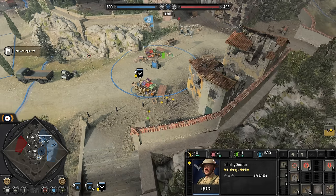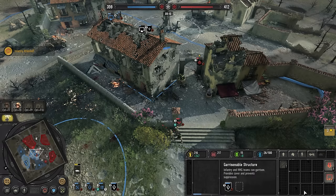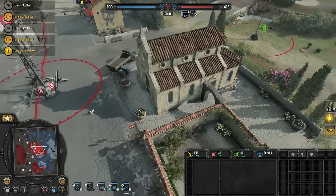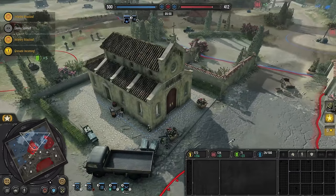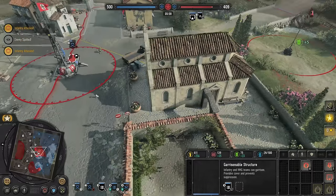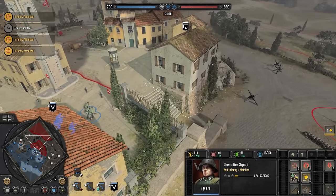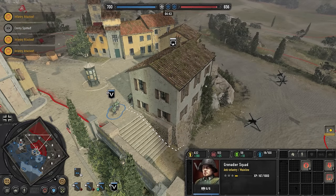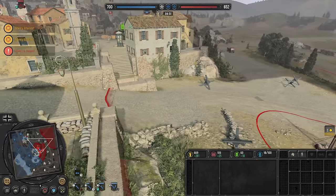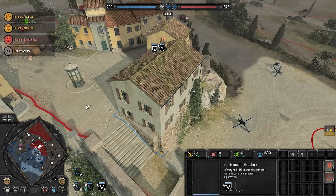Buildings can be occupied by most infantry units, allowing them to take advantage of defensive benefits while limiting certain special weapons like grenades. They'll still be able to use weapons teams — bazookas, heavy machine guns, and snipers will work just fine. A unit inside a building is considered to be in heavy cover, safe from suppression and pinning, taking minimal damage under fire. With verticality playing a key role, buildings are a great way to get the high ground and acquire better lines of sight. Keep in mind that firing angles are limited to the directions the building has windows, and buildings with flat roofs are especially beneficial since troops can post up on the roof with access to more firing lines.